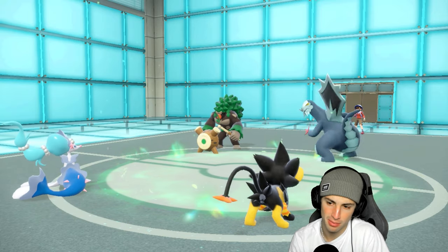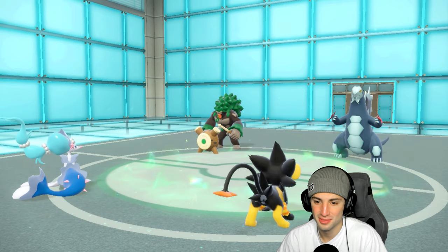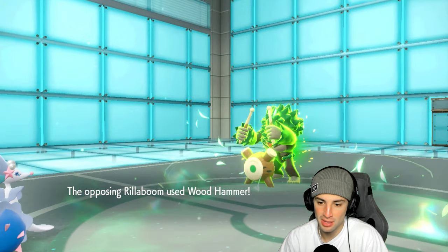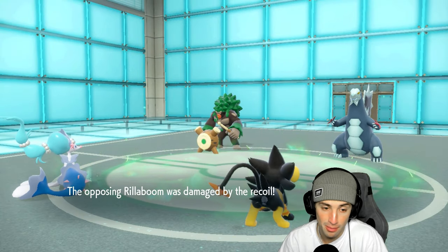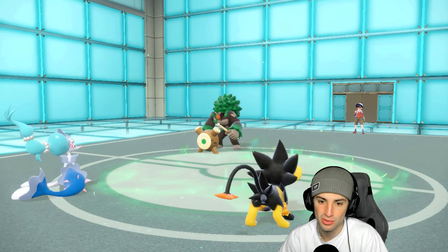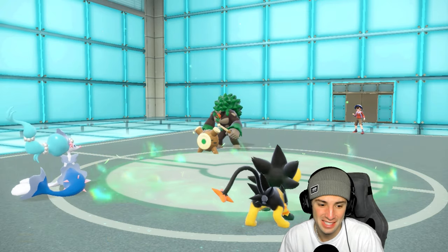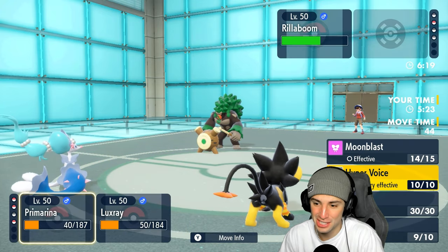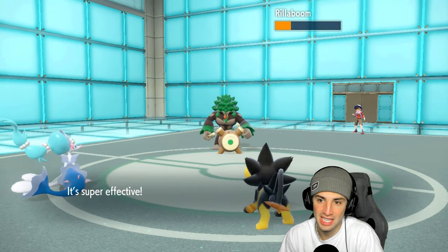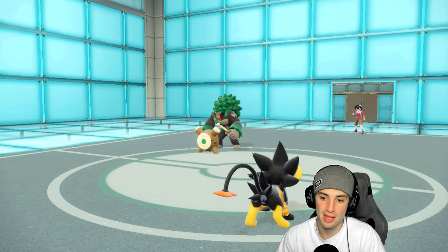Rillaboom is now minus three Attack and still hits for massive Wood Hammer damage — that should be illegal! But Moonblast KOs Iron Defense Backslash — game over. Luxray outspeeds with no Tera left on their side. Luxray picks up the final KO. GG to opponent — we're sitting 2-0. Luxray intimidated three times and used Ice Fang effectively. Perfect performance from Luxray in match number two.